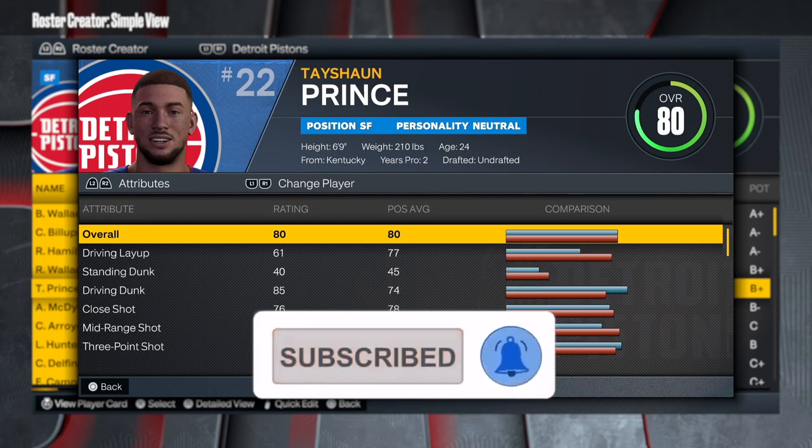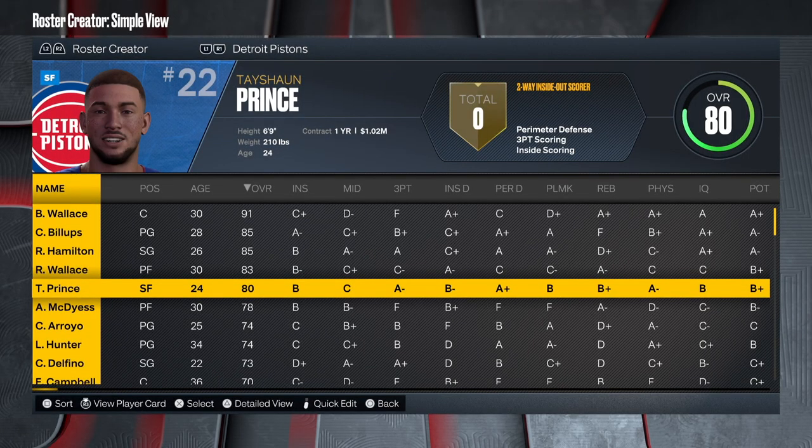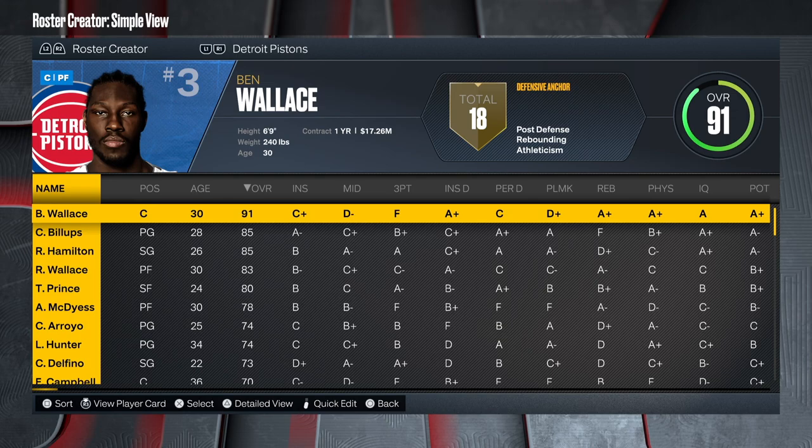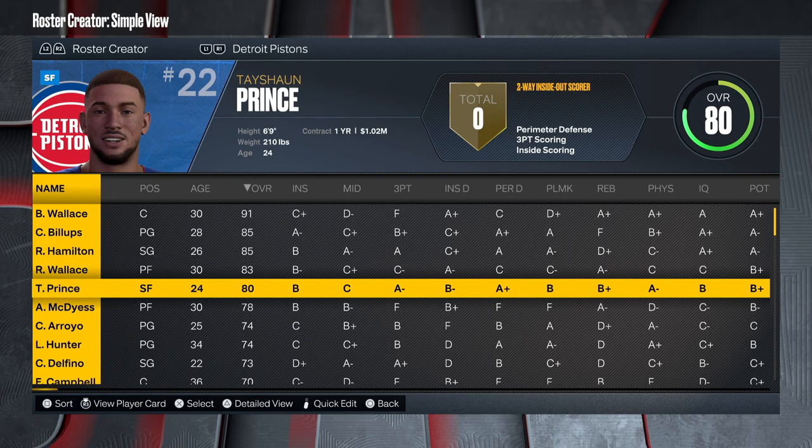I know y'all probably thinking Tayshaun Prince is not even in the game — yes he is, you just gotta know how to do it. This is from the 2004 rosters. Look at this championship team: you got Ben Wallace, Chauncey Billups, Rip Hamilton, Rasheed Wallace, and then Tayshaun Prince. This lineup was ridiculous, a ridiculous team right here.